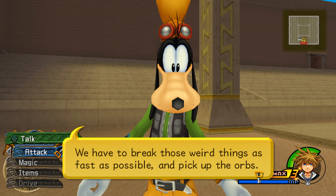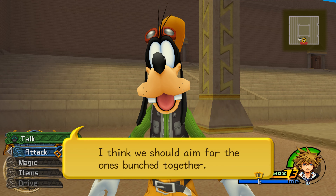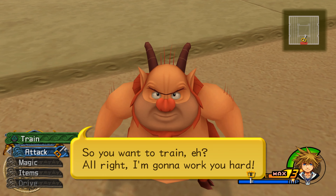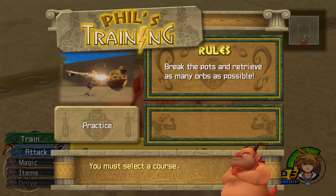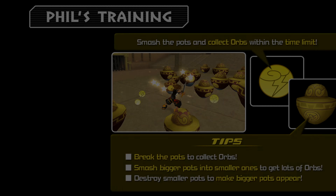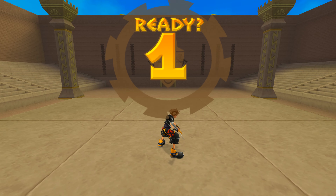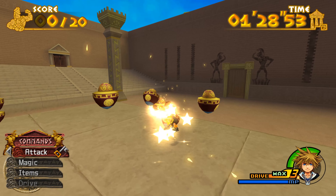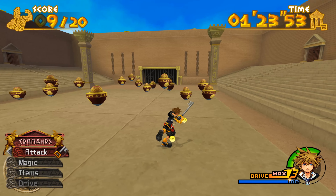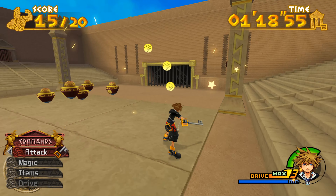Did you find those friends of yours? Still working on it. When we got here we ran into Meg — trouble. So we had to help somebody out. We tried to teach Hades a thing or two, but the Underworld drains away all our strength. Don't suppose you have any ideas? Well, there is a stone that guards against the Underworld's curse — the gods on Mount Olympus use it whenever they have to go down there. Think we could use it? Sure, why not? I'll go get it for you. Thanks! Real nice of you.